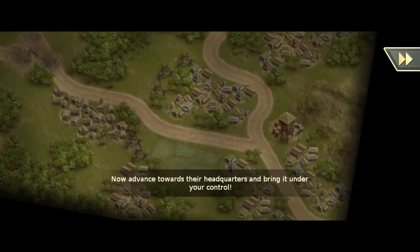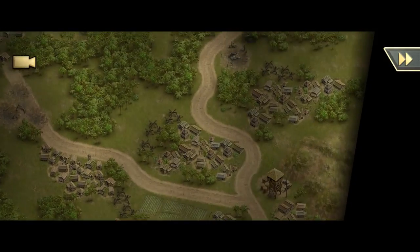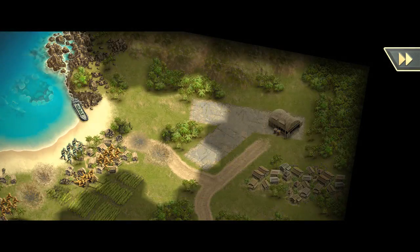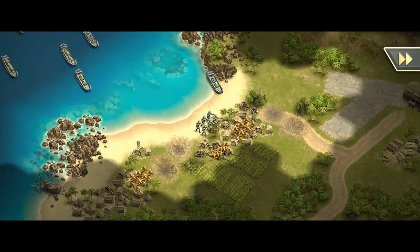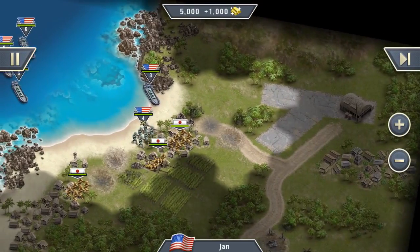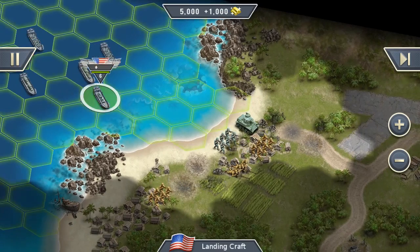Advance towards their headquarters and bring it under your control — we can do that. We can either destroy or capture the airfield. Since we are not that far away from it, I think we go for it and try to capture it. But first, let's get our units to the shore.